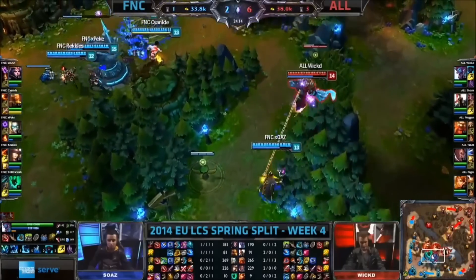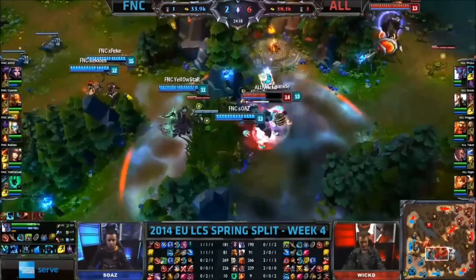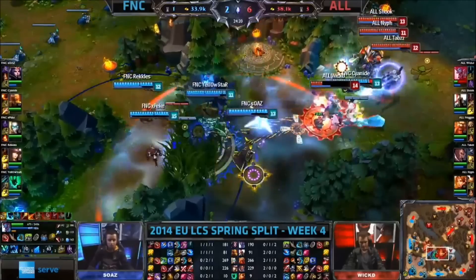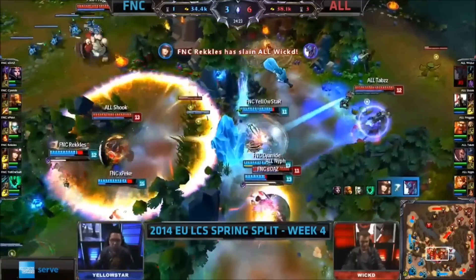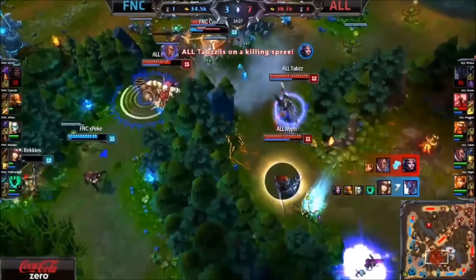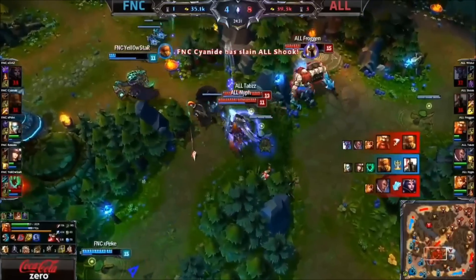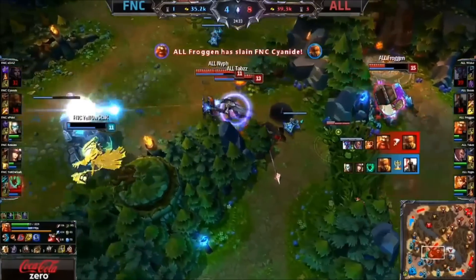Defending that turret in the mid lane — Wicked could get slowed down, actually is gonna get changed up. Stun comes in, there's the shockwave that's throwing everything at Wicked. Grand Sky For gonna come in the back. Wicked finally will fall to Reckless but the rest of Alliance are now here — can they do the damage though? Cyanide flow. They've finally, finally picked off one, Soas and Cyanide, and I was down as Froggen will get that kill.